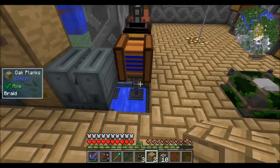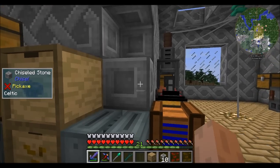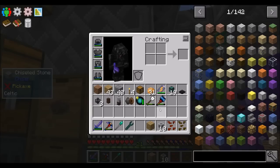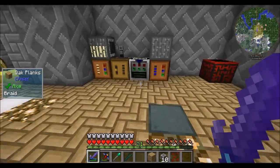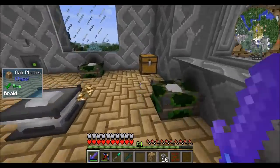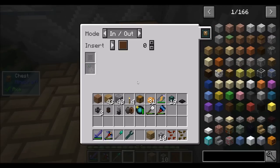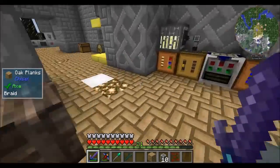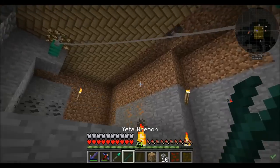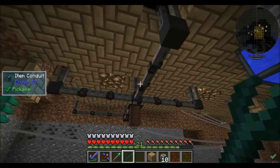Hello everyone, this is Direwolf20 and welcome to episode 23 of Direwolf20's Let's Play series. Today I'm just doing a little organizational cleanup type work. I calculated that for today's episode I needed 10 sturdy casings, and I did not feel like crafting those by hand. So I decided it was about time that I automated this setup. I did it really quickly, and it's not a whole lot different from how I did it last time I played with Actually Additions in my Let's Play series.